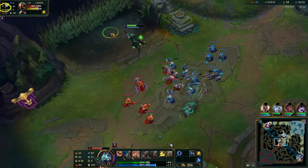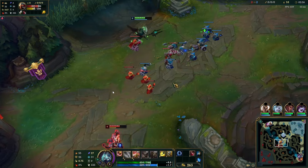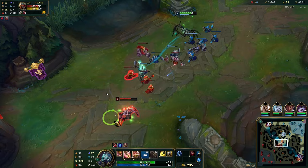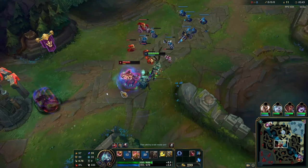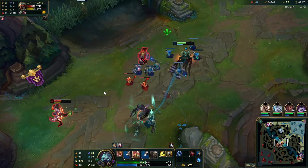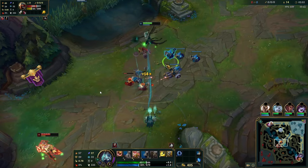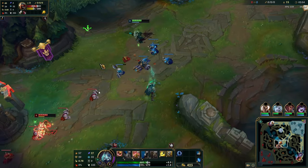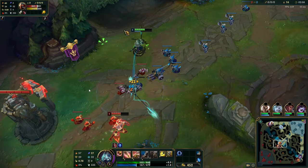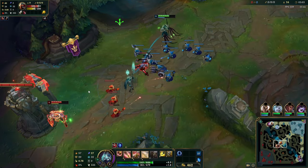Look at the armor: 35 armor on Zed, 26 on you. Whenever you're both tanking the wave you're in trouble — you're always going to be worse for wear because he has more base armor. But if you hit level 3 first, that is your condition against assassins. Once you hit level 3 on Azir, you can immediately shuffle in with Conqueror because your WEQ gives you so many Conqueror stacks straight away, and you can stand your ground and actually win against most assassins. I'm also running Exhaust to facilitate that.